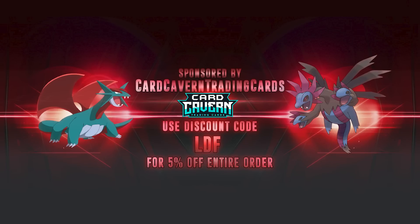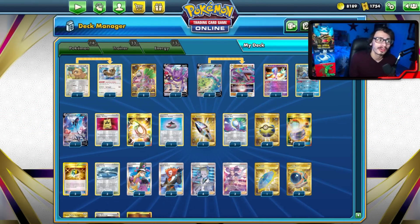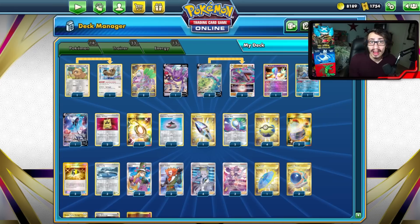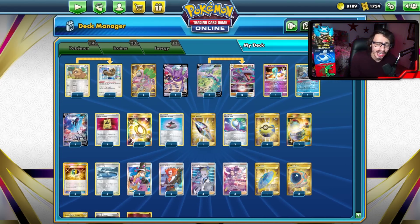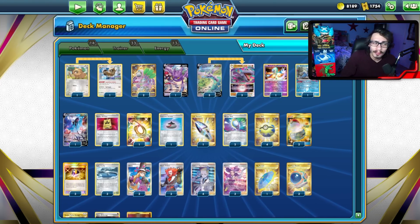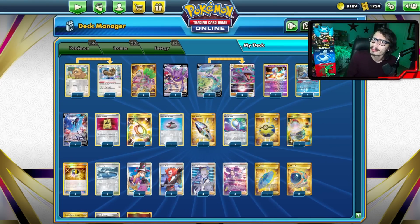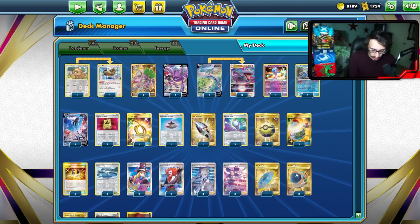This video is sponsored by CardCaven TCG. As always, if you're ever looking for any PTCGO pack codes, make sure to get them over at CardCaven. They sell codes online for the cheapest. If you're looking for the main set Lost Origin right now, get them over at CardCaven. At checkout, make sure to use my discount code CODELDF for a 5% discount on your order. Help the channel, help yourself out. Get them at CardCaven and use CODELDF.